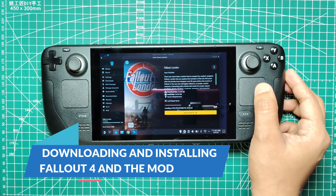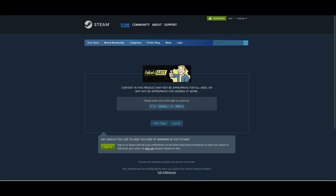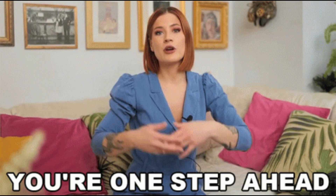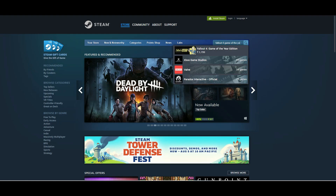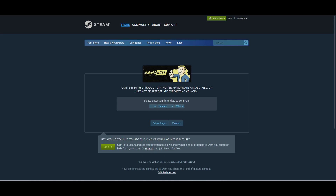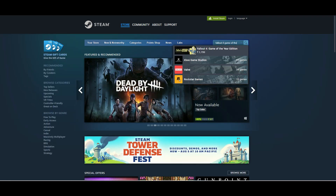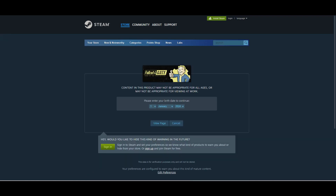First, let's get Fallout 4 on your Steam Deck. If you already have it installed, you're a step ahead. If not, download it from Steam, ensuring it's the Game of the Year edition or that you have all necessary DLCs. Simply navigate to your Steam library and start the download.